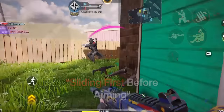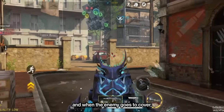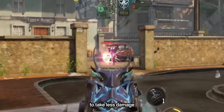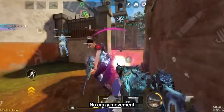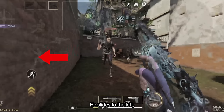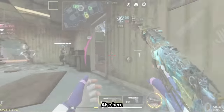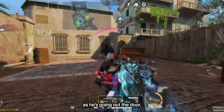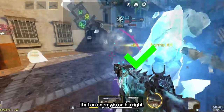One of the bad habits I do is sliding first before aiming when I encounter an enemy head-to-head. In this play, Neil aims first and when the enemy goes to cover, he strafes towards cover so he'll be able to take less damage once the enemy re-peaks. Again, no crazy movement. In this encounter, he slides to the left, begins firing, and strafes to the right — got the kill. Also here, he's slid to the left as he's going out the door, relying on the anticipation that an enemy is on his right.